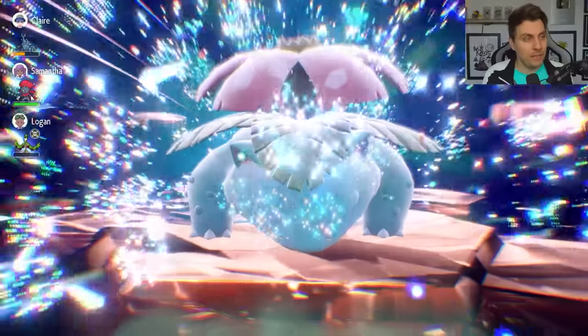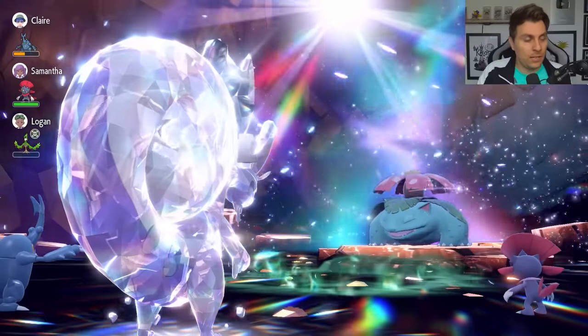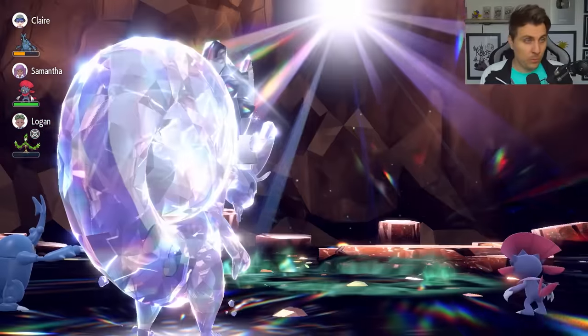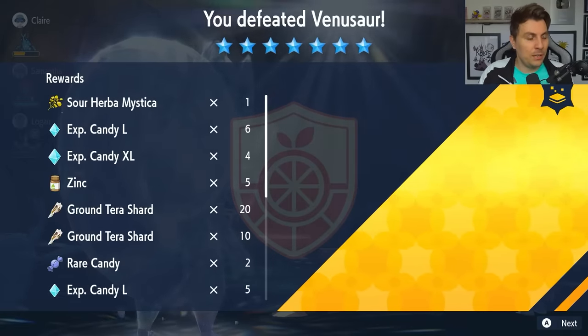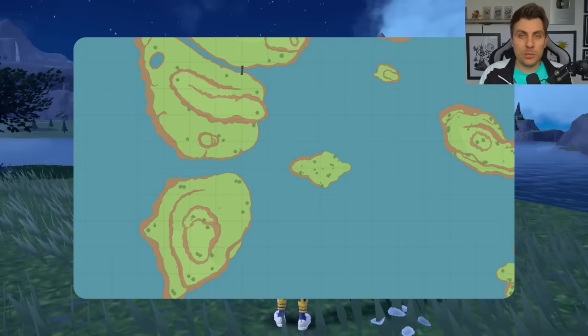And it is as easy as that, friends. You're going to have a really easy time if you have access to Hisuian Goodra in your copy of Scarlet and Violet. We've got the Raid Power active — we do get two extra drops. So we can now just farm through these Raids and hopefully get a lot of Herba Mystica throughout the weekend while this event is running. The Herba Mystica additional drops really give you an incentive to go after this Raid and run through it as much as possible.